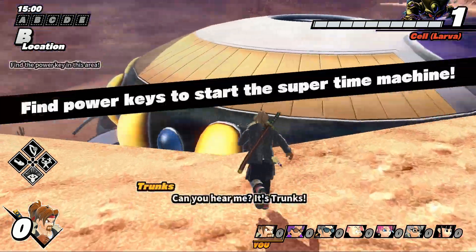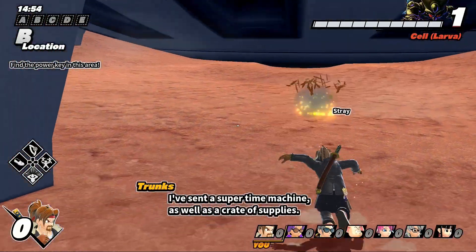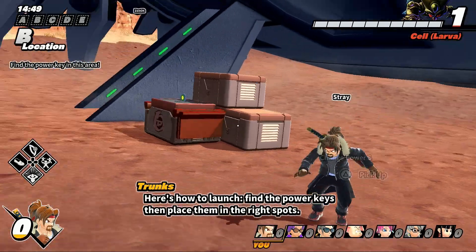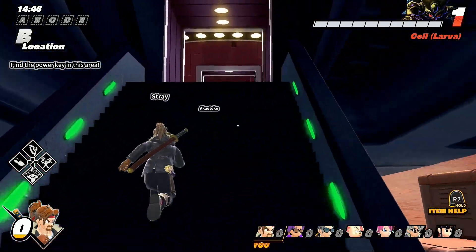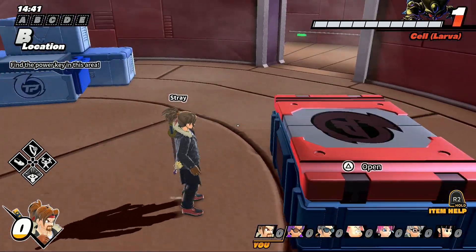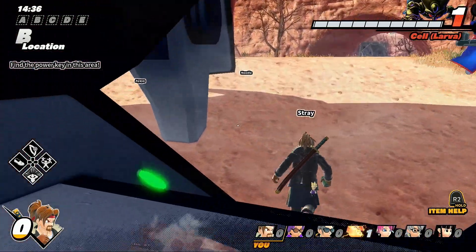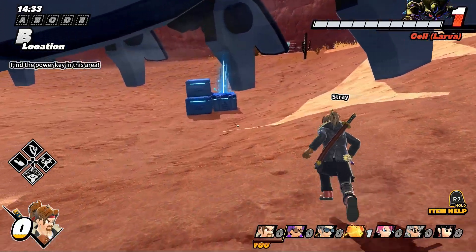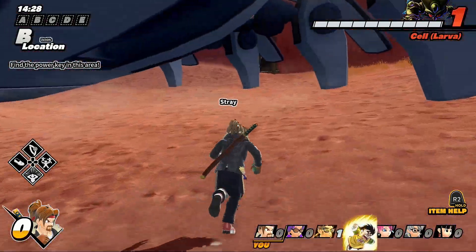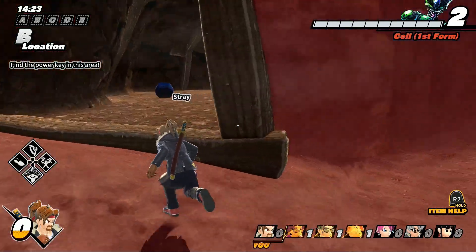This only works against certain raiders that have those double ki blasts — Cell Level 2, Cell Level 4, Frieza Level 3, Boo Level 2 and technically Level 4, and then Vegeta. Not Napa, so pretty much anyone with lasers you cannot do this against. You could make a counter laser build, but I don't think there are enough laser raiders to put all our transfers into countering that.